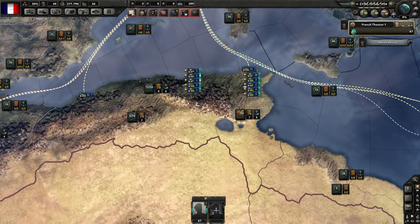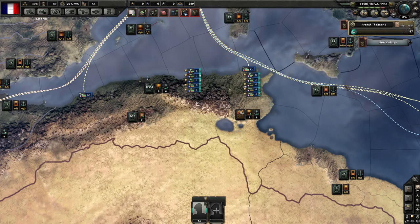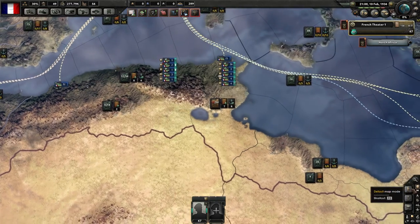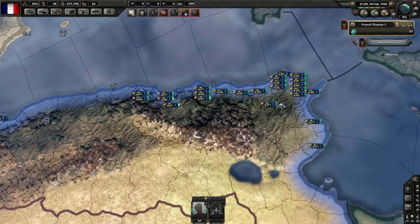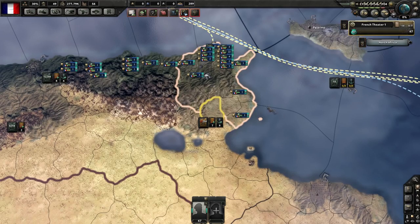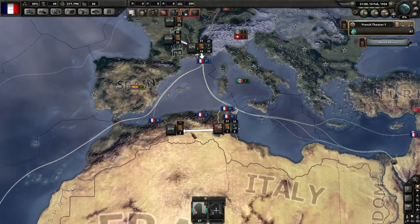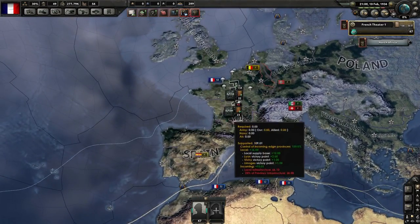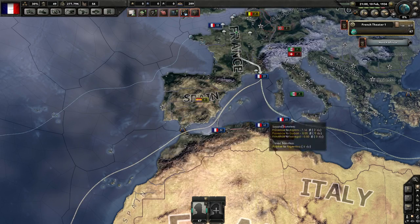The first thing you need to know is how to get into the Supply Areas Map, which is one of the most important maps in the game. There are three ways to access it. The first way is having a lot of troops in a province that can't support them — you'll get a message that says 'Bases in Low Supply.' Left-click that and a box will pop up, putting you in this mode where you can see where all the supplies are, where everything's coming from, and all the supply routes.